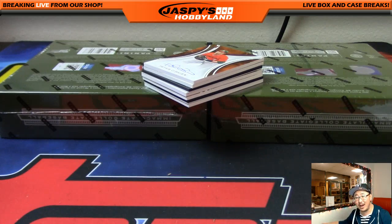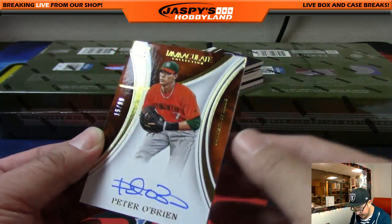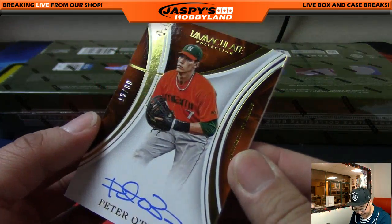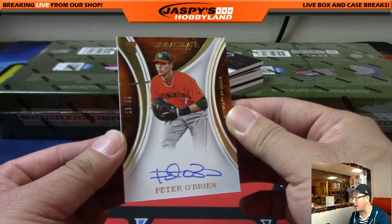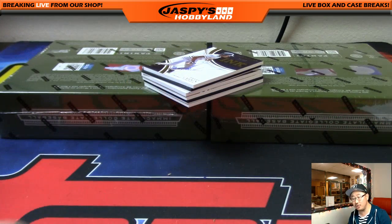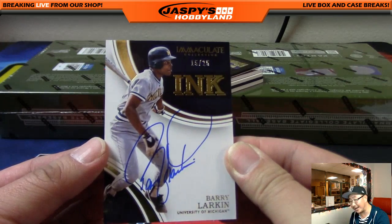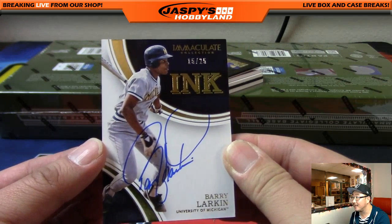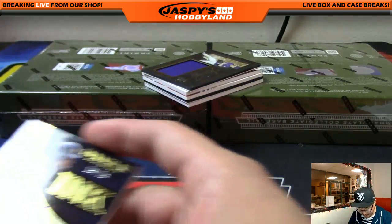Diamondbacks guy Peter O'Brien coming up — out of 99, and that's 15 out of 99. Nice on-card autograph. Number 15 is Peter Sousa. We got Barry Larkin coming up, out of 25 — 15 out of 25, Barry Larkin. Another one for Pete. On-card auto. 15 out of 25, Barry Larkin.